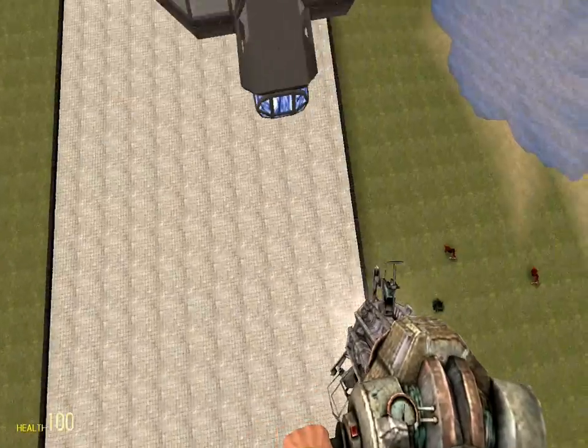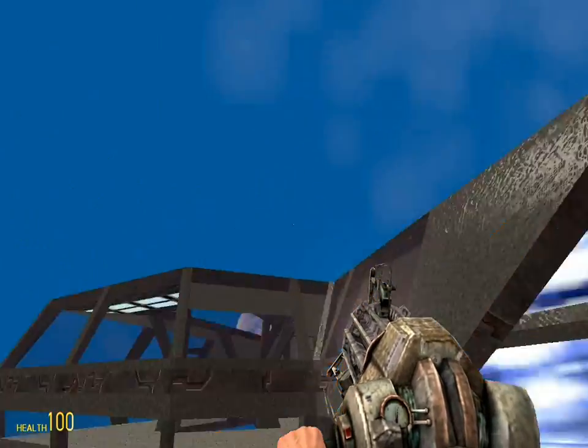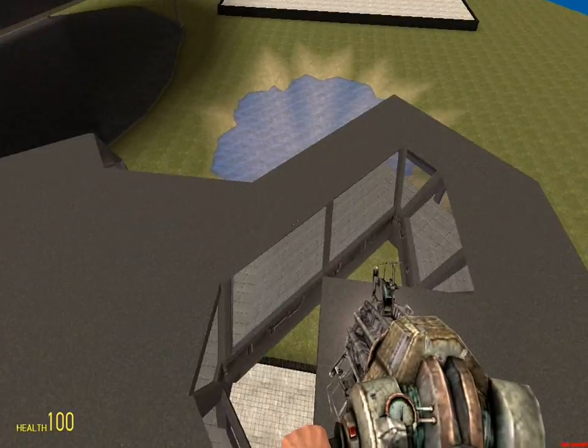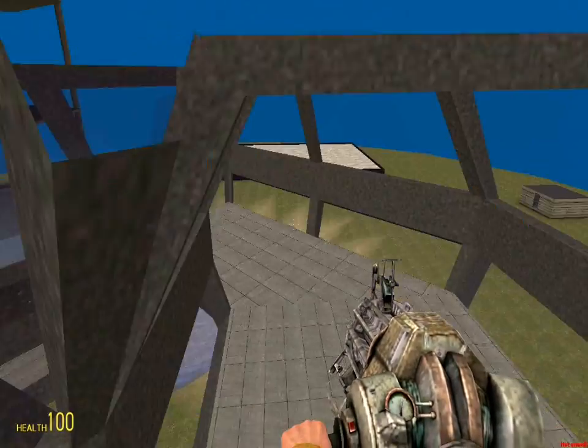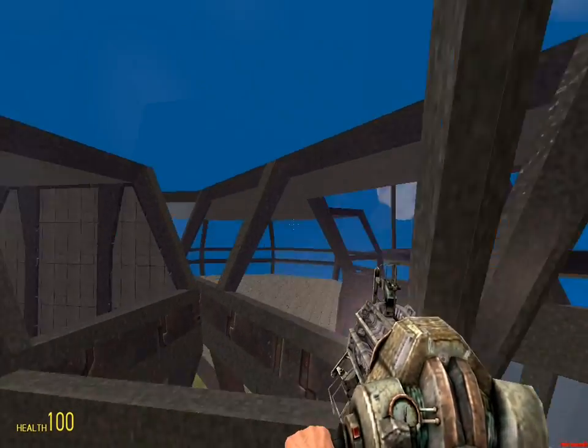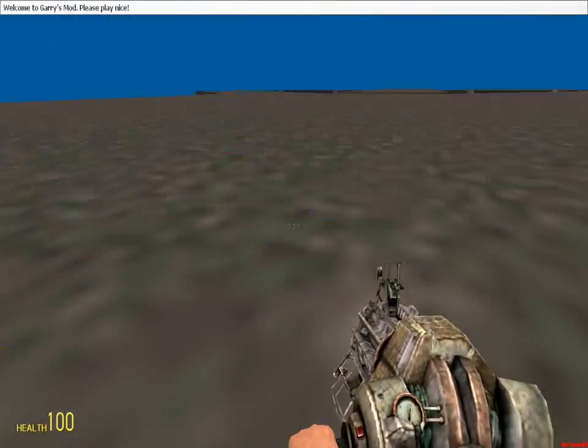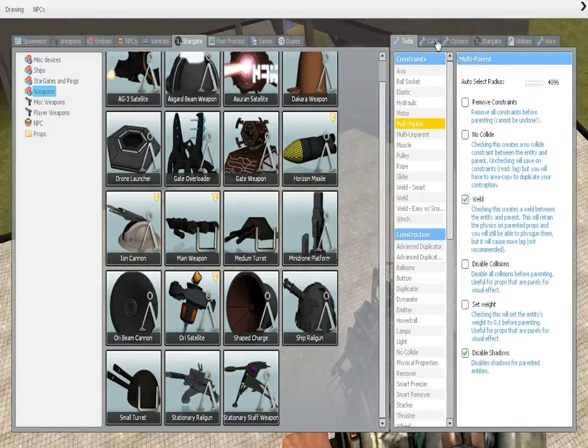I'm going to explain the spaceship a little bit. Obviously this is going to be the engine. Life support here. Cockpit up front. I'm probably going to put some other life support things here so you can breathe, which is nice.